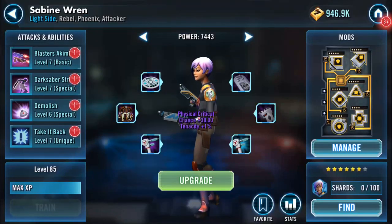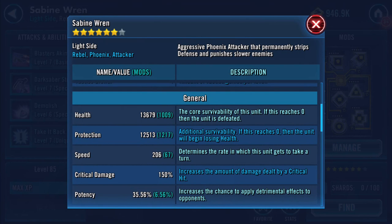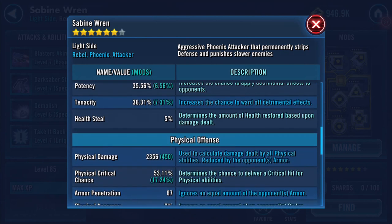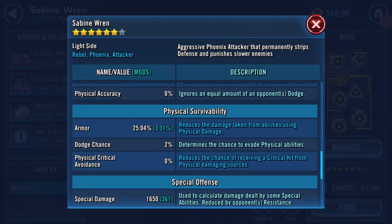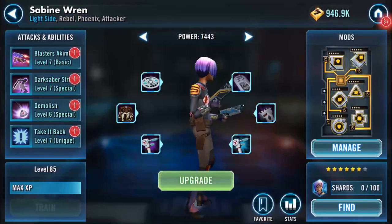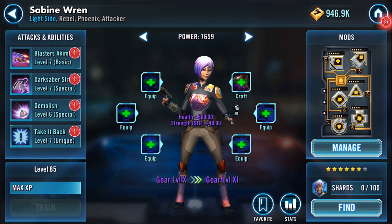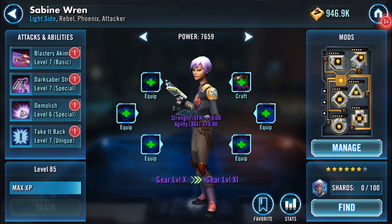Everything that's gone on her — speed has increased to 200. I wish it was 2006. Health jumped up quite considerably, so it went from ten thousand eight hundred to thirteen thousand six hundred and seventy nine. Protection is now at twelve thousand five hundred. We've already acknowledged the speed. Physical damage has increased, special damage has increased. Let's upgrade.